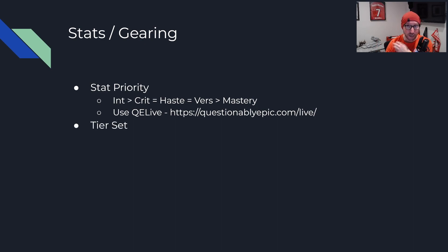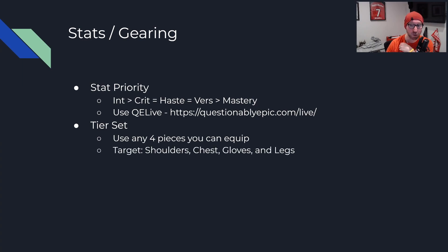On tier sets, you're going to want to use any four pieces. The goal is to get four-piece as soon as possible and equip it regardless of the item level. If you have primarily heroic gear but can complete four-piece using an LFR or normal piece, do it — just equip four-piece as fast as possible. Once you have all your tier set slots and can activate it with any five, you really want to target shoulders, chest, gloves, and legs as your four best slots. Avoid helm for now, but as you're gearing up, if equipping helm gets you four-piece, go ahead and run with it.